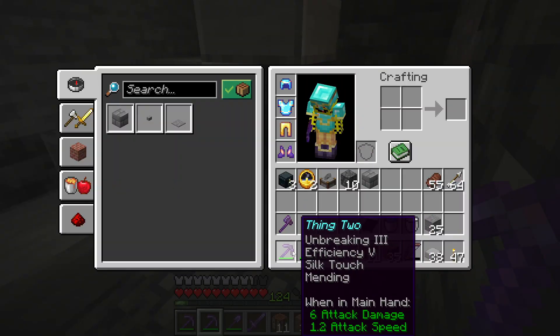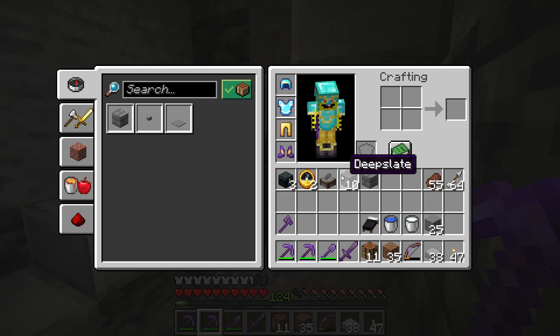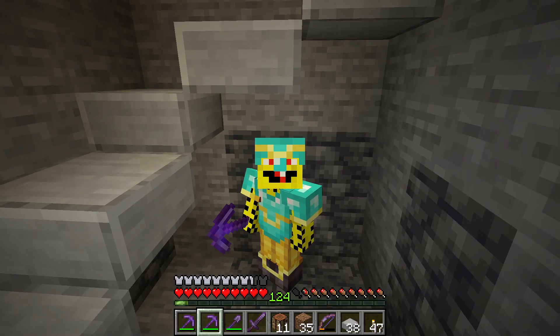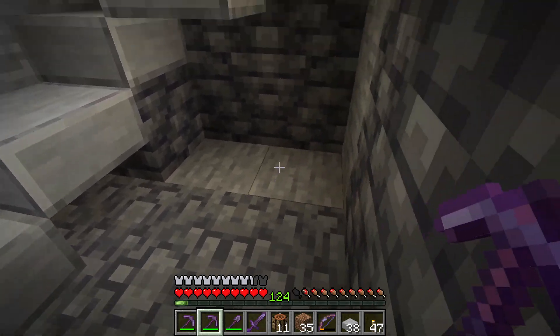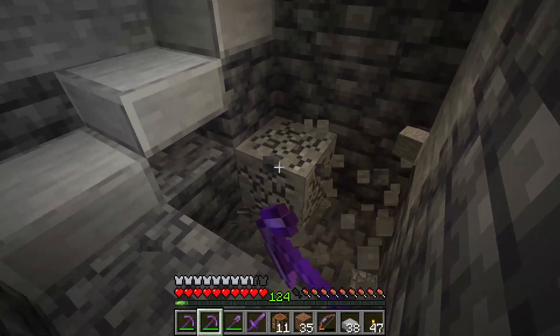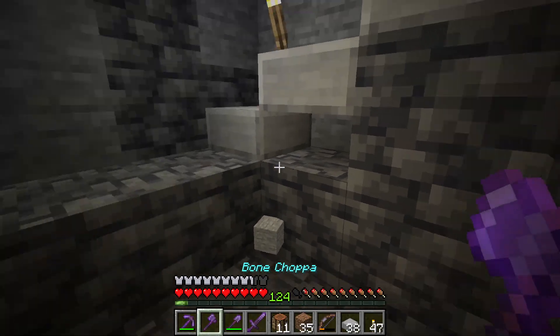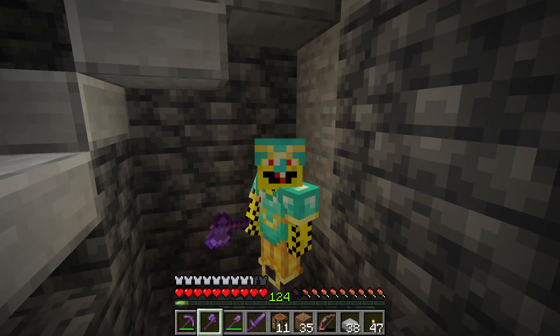Silk touch. I have two silk touch picks, so I'm going to get a lot of deepslate. I hate deepslate — it's a useless block. Decorative, maybe, I don't know. That was a little frustrating. So I can put my axe back where it was. Complain about deepslate. That sounds like a lot of zombies — I wonder if there's a spawner nearby.